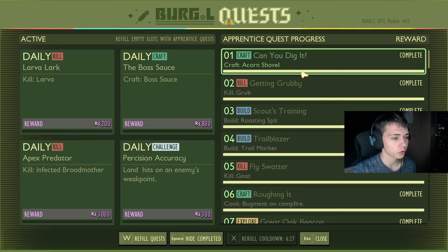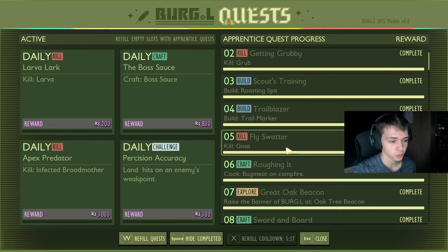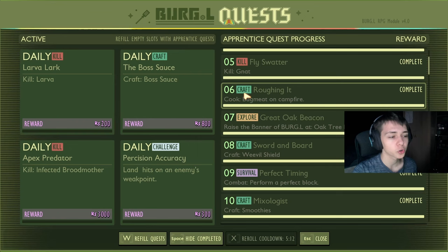Build a roasting spit for 100 raw science. Build a trail marker for 100 raw science. Kill gnats — this is five gnats you have to kill — 150 raw science. Cook bug meat — you have to cook three bug meat on a campfire — this one gives you 150.